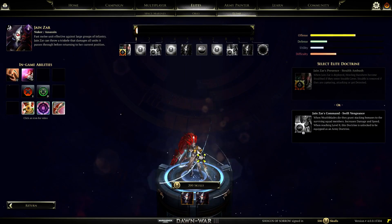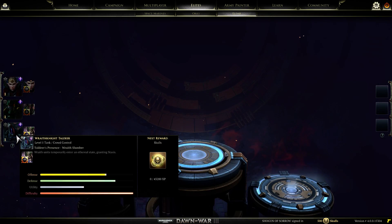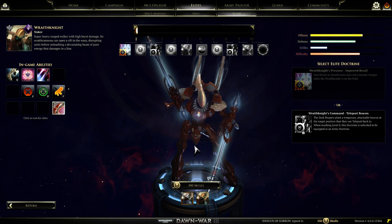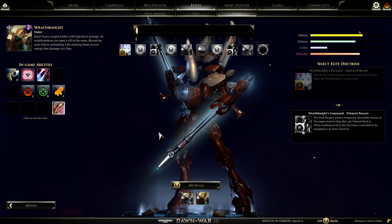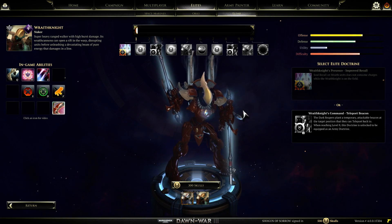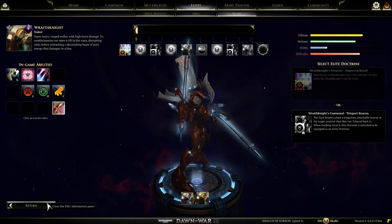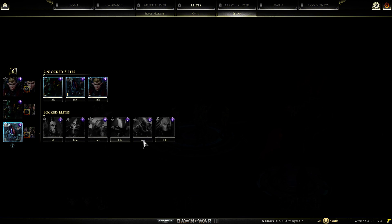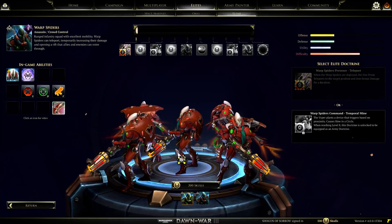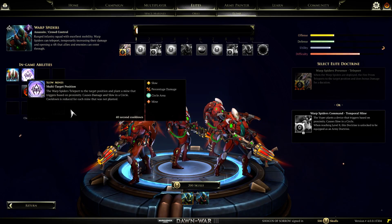Next we have the Jonzar - this Super Banshee right here. You could have seen this in the open beta and the closed beta. Same with this Wraith Knight here - actually, you're new. You were part of the trailer, I think. Look at him go - I like him. Focus Beam, Distortion Rift, Jump. You always need some jumps in your life. And then finally, the last unit that's new is the Warp Spiders. Got a Teleport with four charges on that, and Slow Minds.